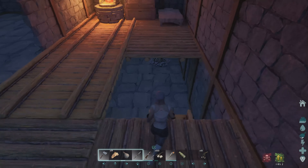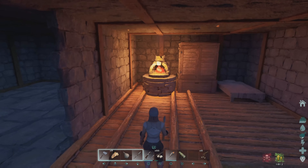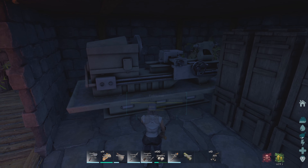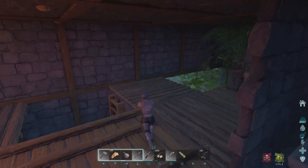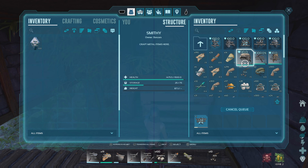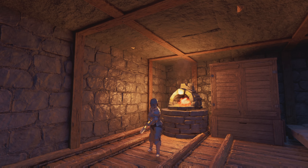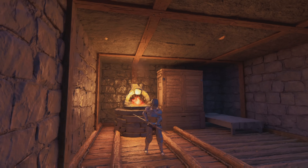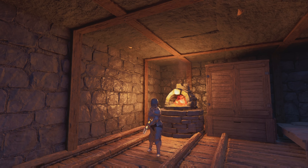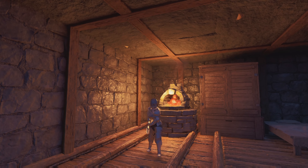Whoever's base I'm using — bonsai, I really appreciate it. I've got two mortar and pestles, the campfire, the smithy, the forge — two forges would be better but beggars can't be choosers. He also had a fabricator back there that I didn't even see. I'll probably end up using that before it's all over. Should be the last piece right there — boom, got the full flak armor, metal pickaxe, metal hatchet. It's only been like 30 minutes max.